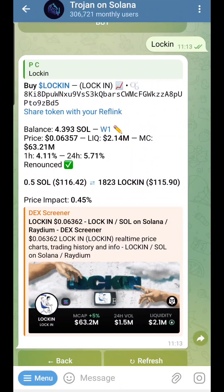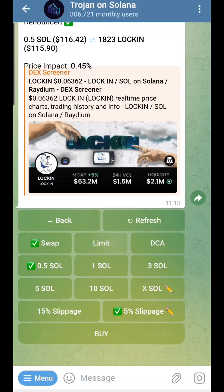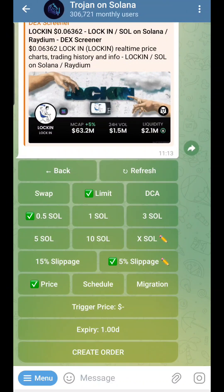You can go on DexScreener or check the token directly. There are also a couple of new features. First of all, you can do limit orders — you set a trigger price and schedule, which is pretty cool.